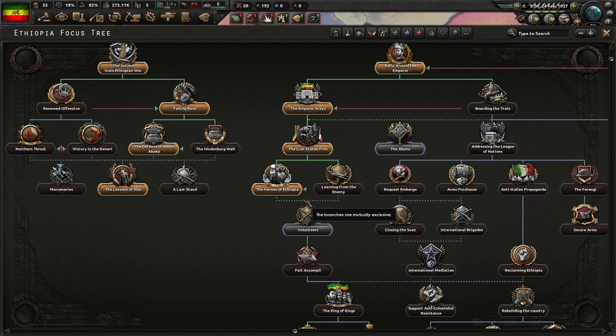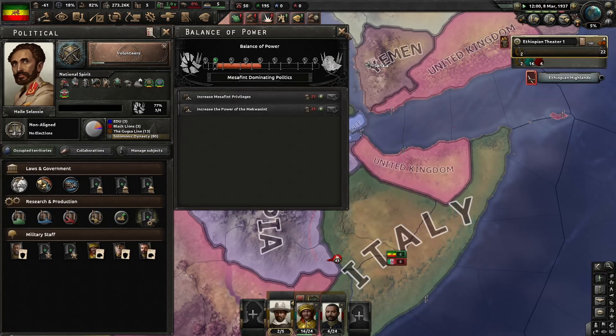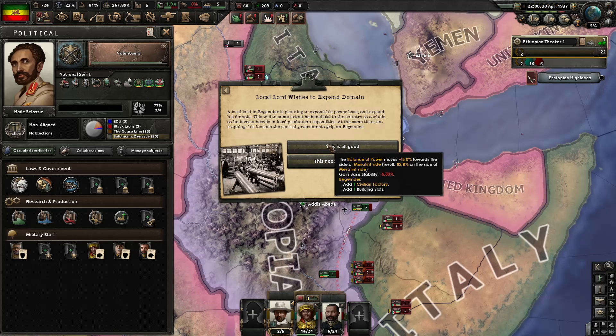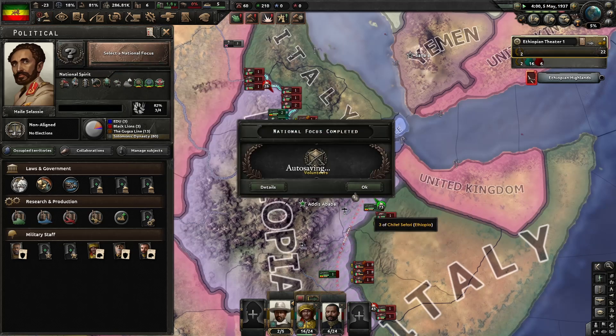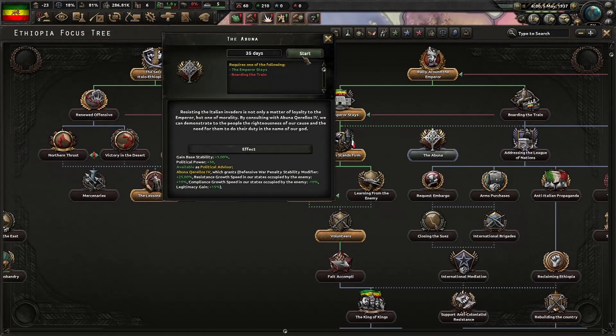Our next focus will be The Emperor Stays, then The Line Stands Firm, then Heroes of Ethiopia and the volunteers. You should hire the army regrouping expert, and by the time you're taking Heroes of Ethiopia, also hire the entrenchment expert. You can switch over to war economy as well. You're also going to have this problem with strikes happening all the time, which is a pain. Every time you get an event with the balance of power changing, always do the mess event — at least while you're at war with Italy.